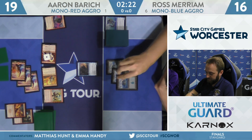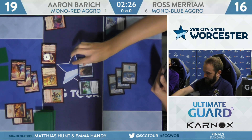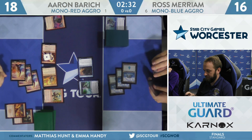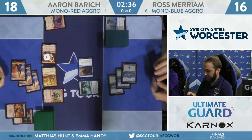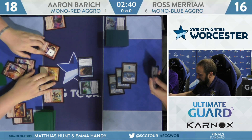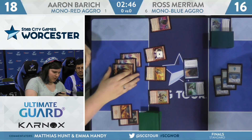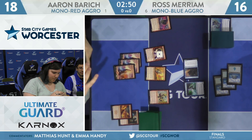Ross plays a third island — might just be a Tempest Djinn. This is a spot where Ross is at a high enough life total to where he probably is going to feel priced in to just not block with the Tempest Djinn for at least a turn. The big thinking there being that if you block, you're going to lose your Tempest Djinn to this Ember Hauler. But if he can untap, then he can try to protect it.